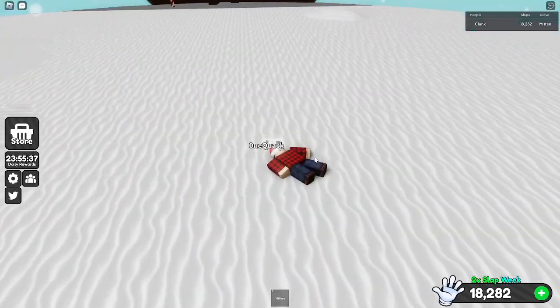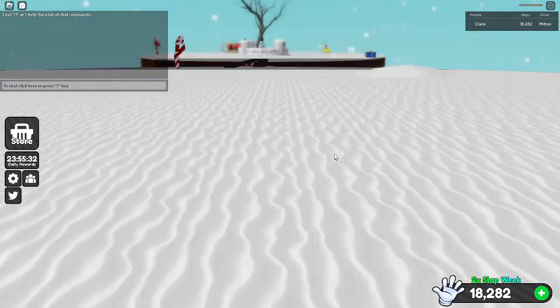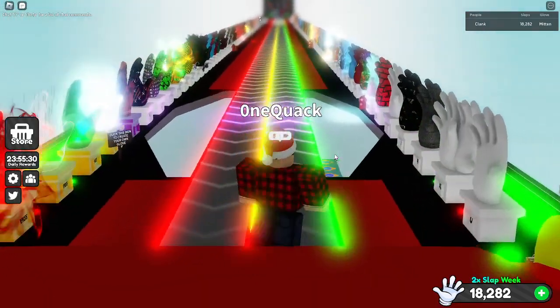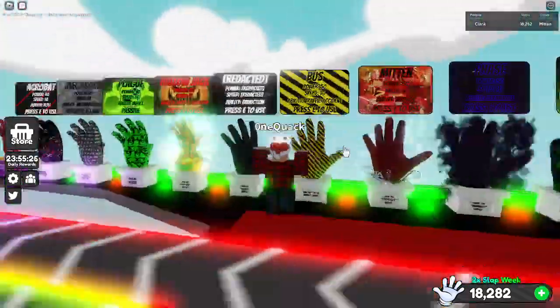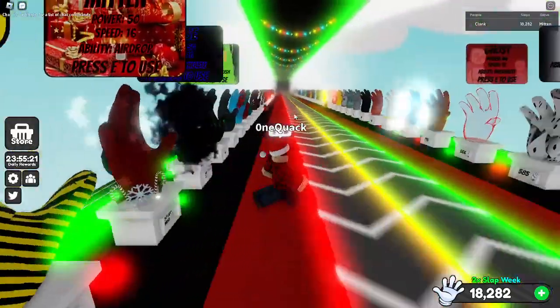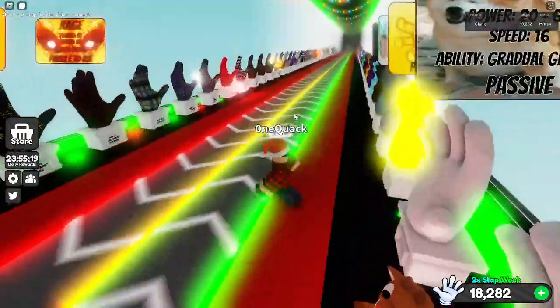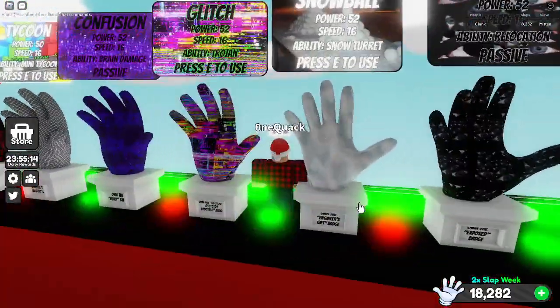See, this is the paralyzed one — I just can't move now. And this is also how you get Snowball. I believe Mitten is a 0.50 chance, and Snowball, which I also have, is 0.25.